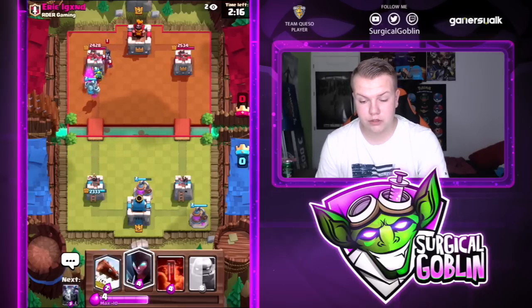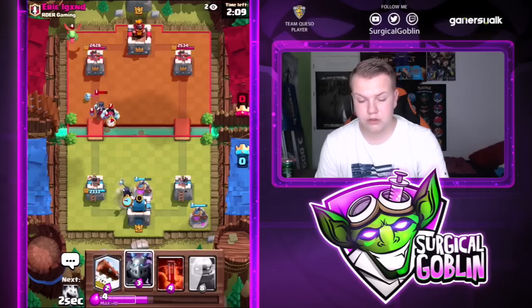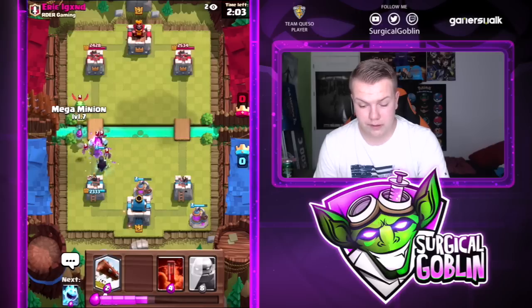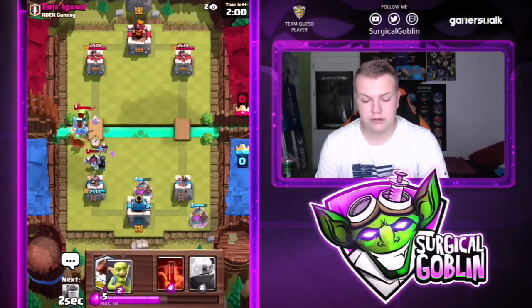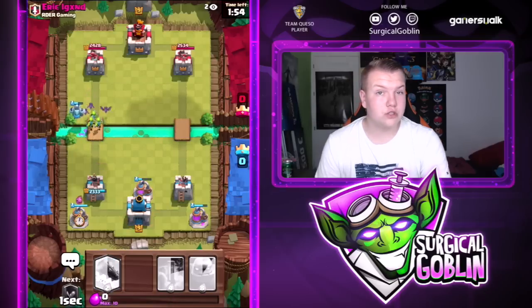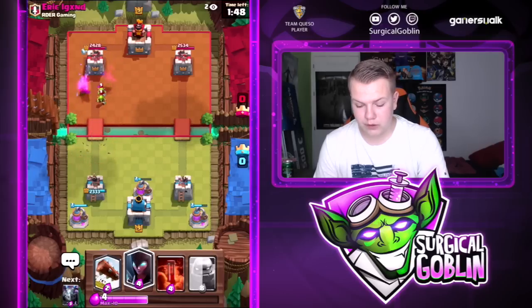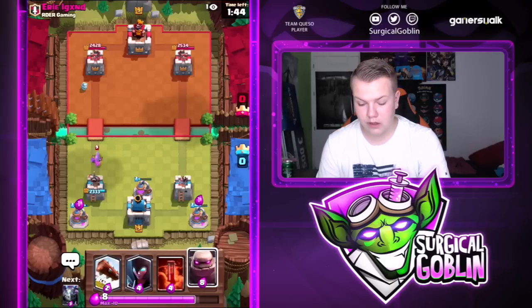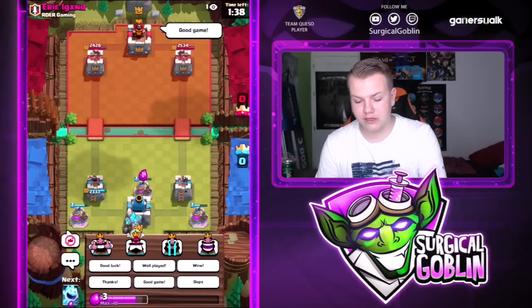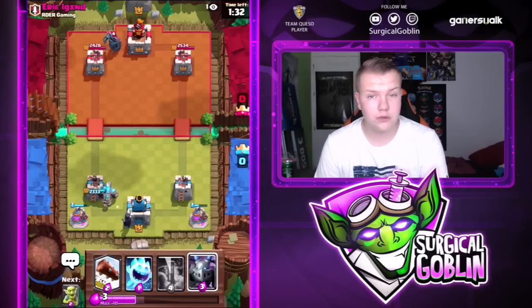It's okay to take some damage because you know you'll be up in elixir. He spent a lot and it was a pretty easy defense. I'll drop Goblins at the bridge just to force out a reaction, then pump up again because I needed to cycle one more card for the collector. Looks like the Mega Minion got one hit on the Night Witch, which is good. Let's drop our own Night Witch and have the Mega Minion ready for his Baby Dragon — it's a really good counter versus the Baby Dragon.